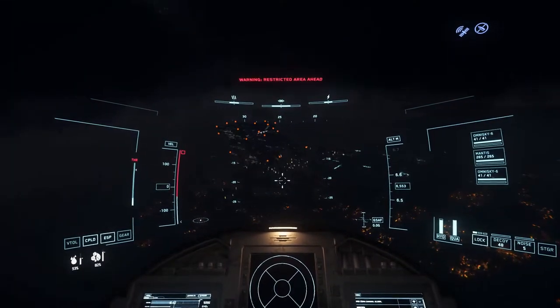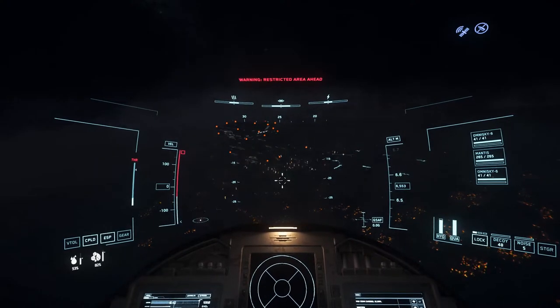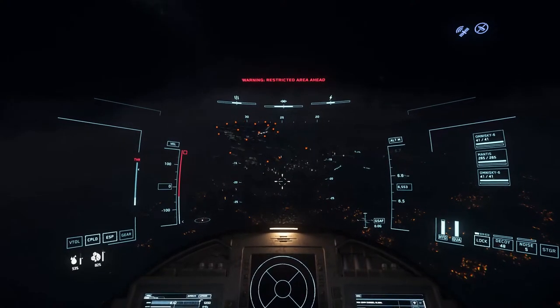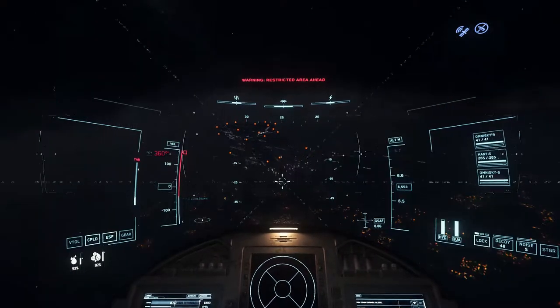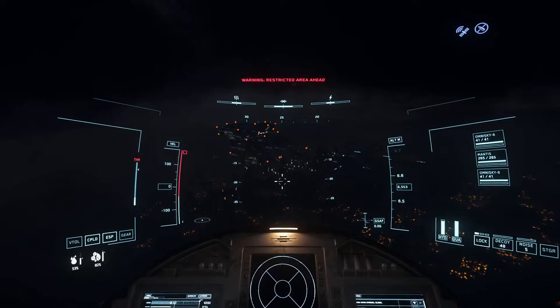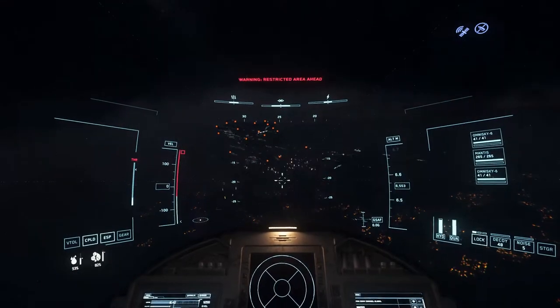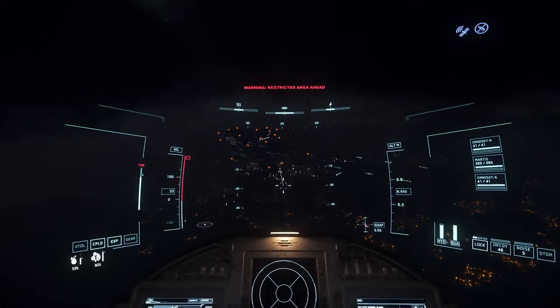You can press L to turn your ship's lights on or off — this is very useful if you're landing on the dark side of a planet. You can also press Tab to scan the area around you. If there are any mineables, players, or ships nearby, they will pop up on your radar. With all that said, let's fly into open space.